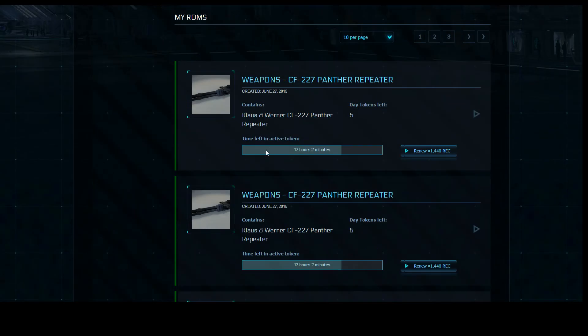It also shows my current purchases. Let's go into detail on this Panther repeater. It says I rented it on June 27, 2015. It contains the Klaus and Werner CF-227 Panther repeater. I have five days left — so essentially you have seven days of usage, and there are five days remaining.